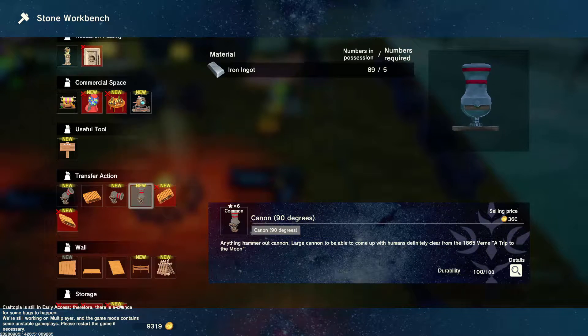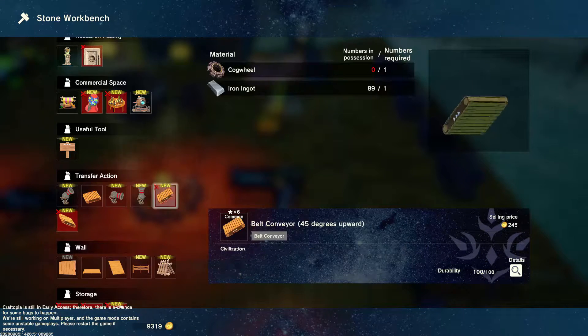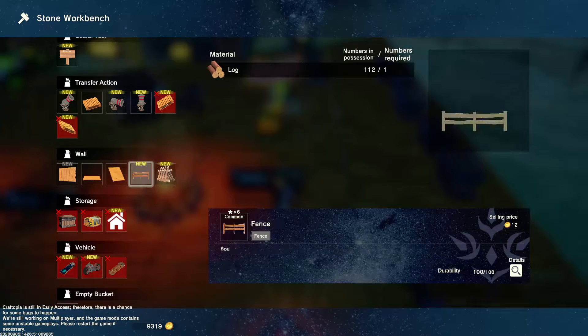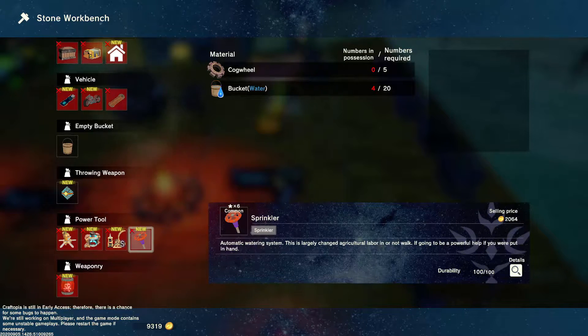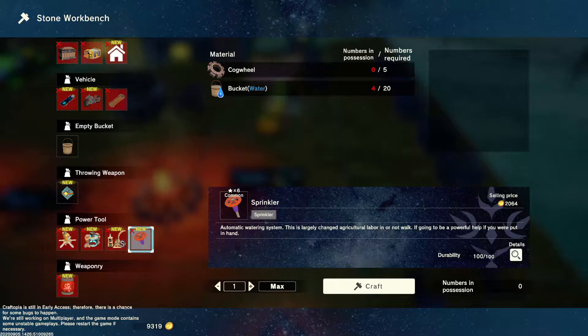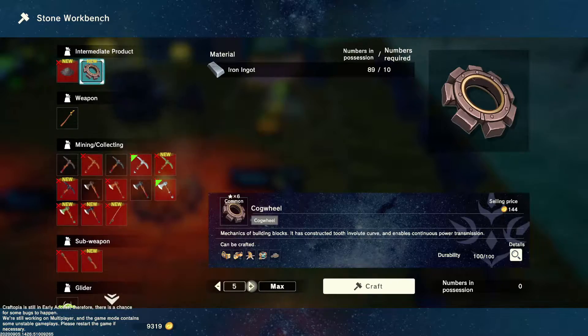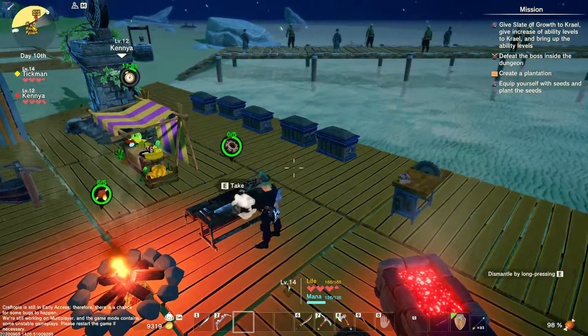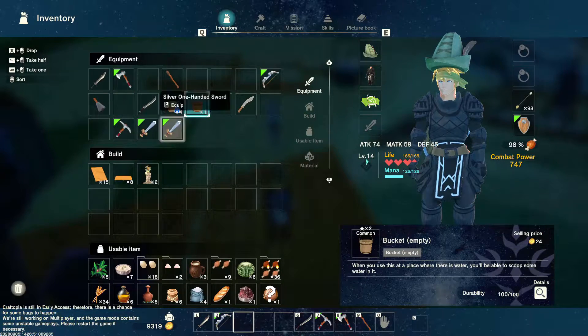Cannon, large cannon — you can come up with all kinds of things. Clear out, trip to the moon! We got fence, we got barricades. Still don't know how to make the pillars. I need five cogwheels to make a sprinkler. I need to make some more.